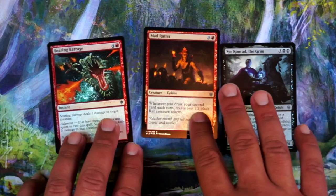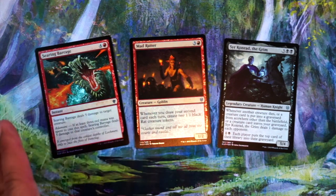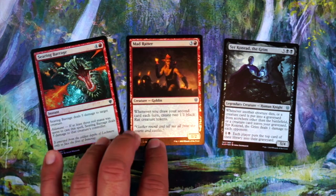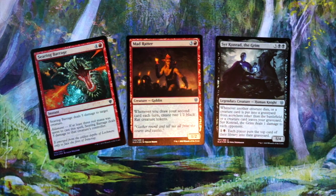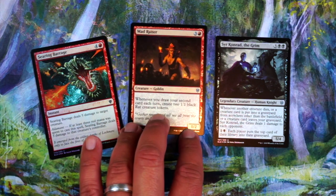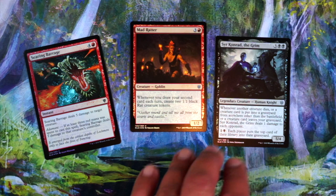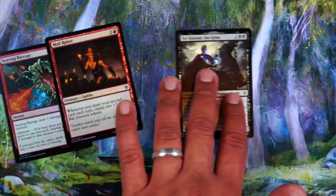So here we have Searing Barrage, Mad Ratter, and Sir Konrad the Grim. Searing Barrage is fine removal but not the most exciting. Mad Ratter is pretty good for that 'draw a second card each turn' deck. And Sir Konrad is kind of just a game-ender on his own, though I don't know how he performs in draft — I know in Sealed he's pretty good. I feel like you almost want to take the Mad Ratter deck because that deck is so good, but if you don't get the cards to support it, it's just okay. I might just take Sir Konrad to be safer — yeah, let's go Sir Konrad just to be the safe bet.